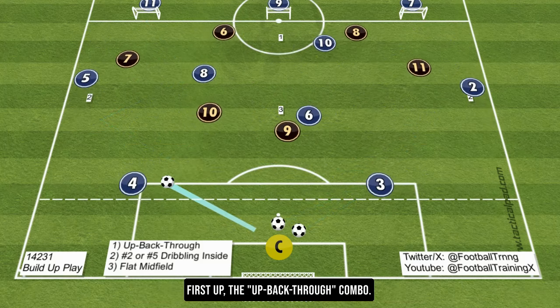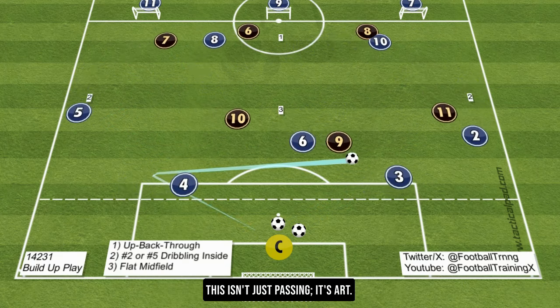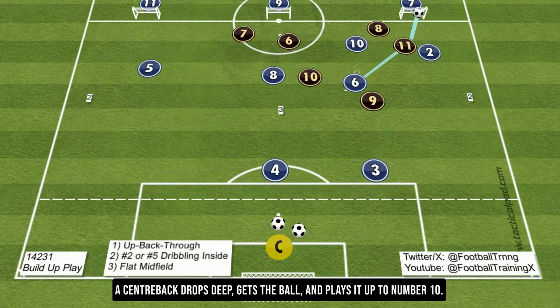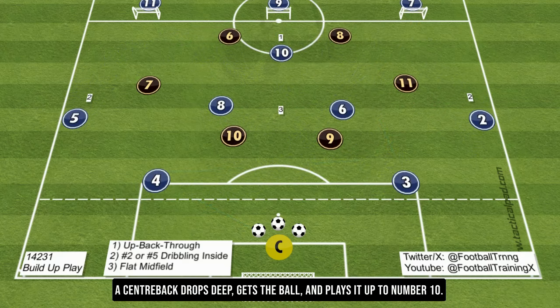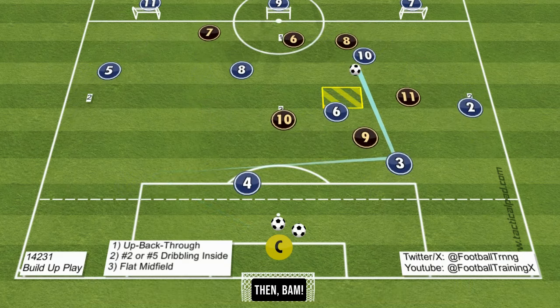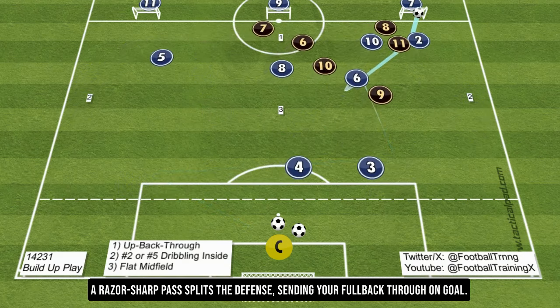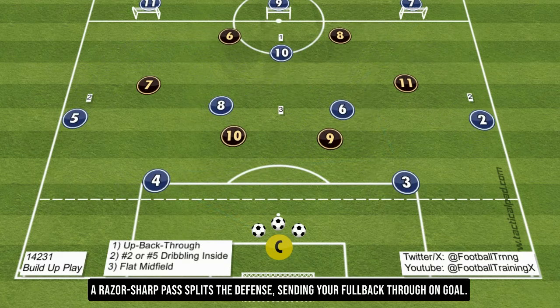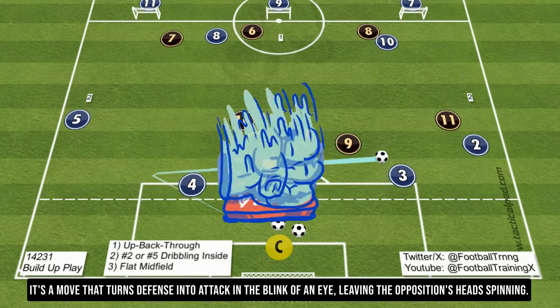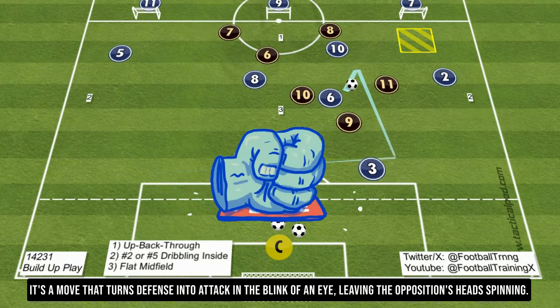First up, the up-back-through combo. This isn't just passing — it's art. A center back drops deep, gets the ball, and plays it up to number 10. They lay it off back to number 6, who's already scanning the field like a hawk. Then — bam! — a razor-sharp pass splits the defense, sending your fullback through on goal. It's a move that turns defense into attack in the blink of an eye, leaving the opposition's head spinning.